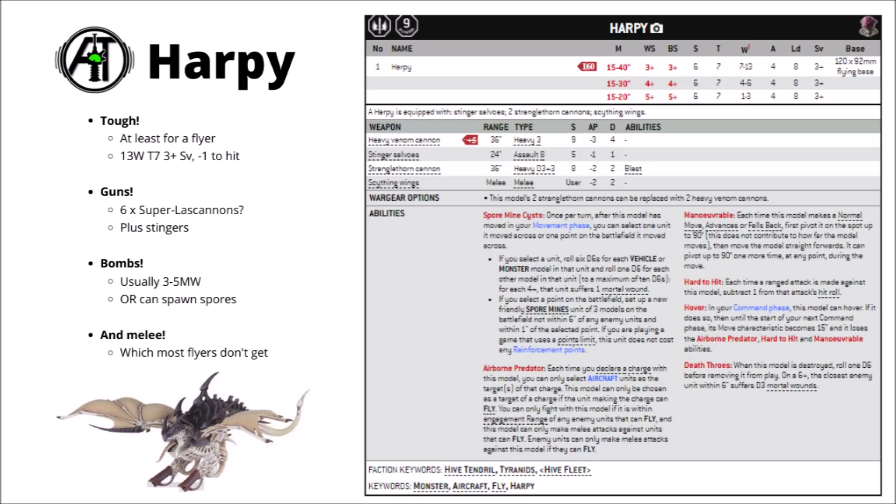Finally you at least have the option of going into melee — that's not a choice for most flyers. You can charge enemy aircraft if they're in the sky, or if you go into hover mode you can charge things on the ground as well. It's only going to be 4 attacks at weapon skill 3, strength 6, AP minus 2 and damage 2, but that should easily add up to a dead space marine or two.